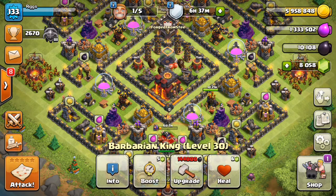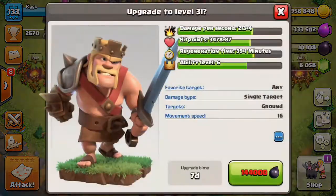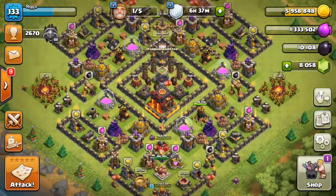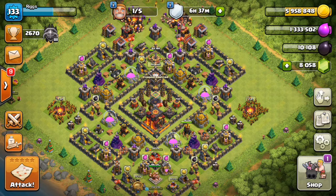After AQ I'll start working on BK. He's pretty cheap to start — BK level 31 is only 144 dark, so it's really not too bad. He starts to get pretty beefy as you work your way up. I can't imagine how it's going to be playing with 40/40 heroes. That pretty much wraps it up for the troops.